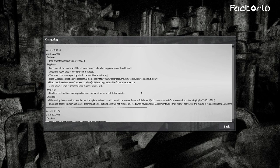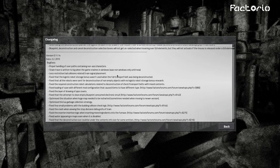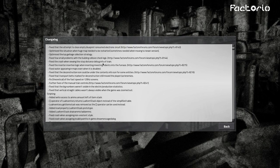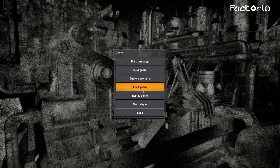In scripting they disabled Lua player cursor precision zoom as they're not deterministic. Changes when using the deconstruction planner: the logistic network is not drawn if the mouse is over a GUI element. Blueprint deconstruction and canceled deconstruction selection boxes will not get unselected when hovering over GUI elements. Version 0.14 also had bug fixes and scripting changes — you can look those up on the Factorio website.